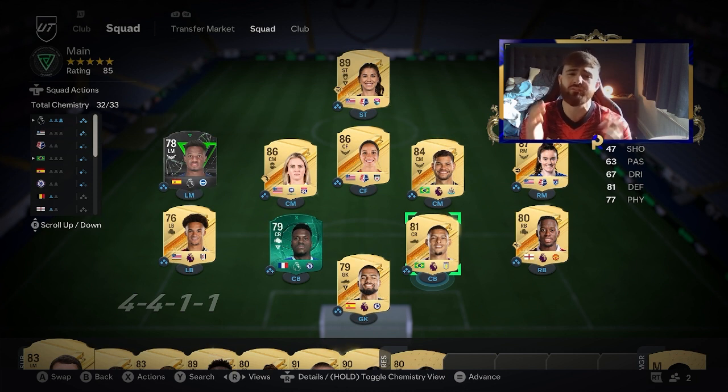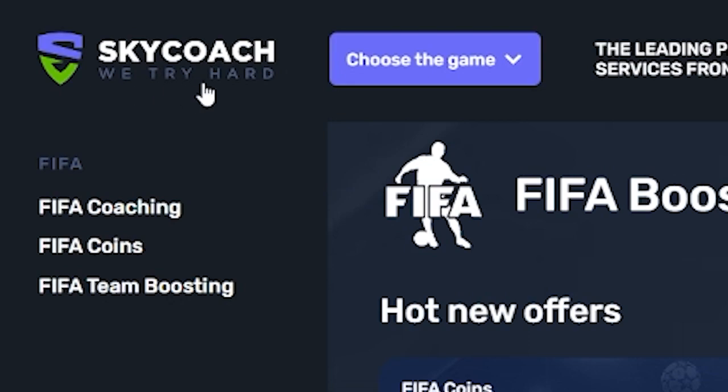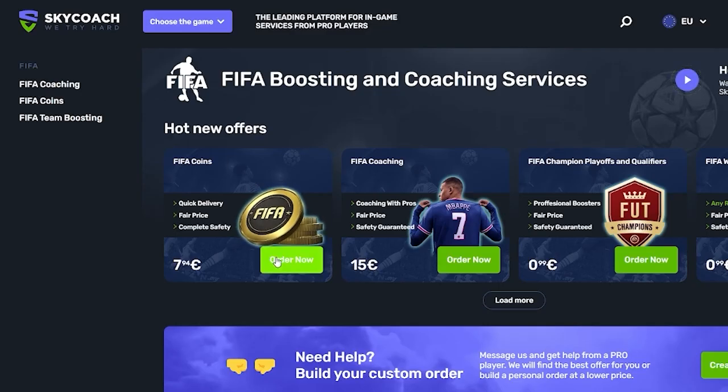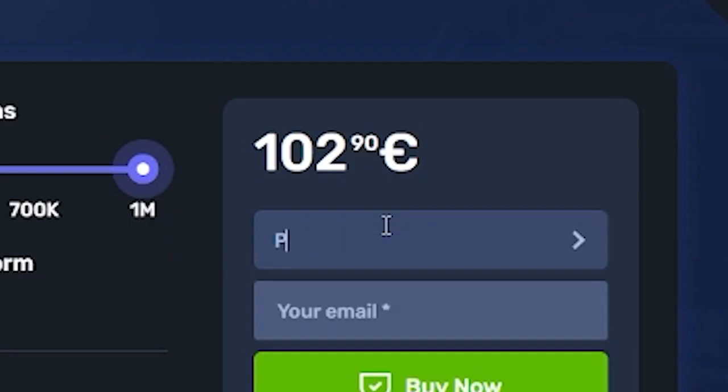If you want some coins in a quicker way, or if you're sick of losing in FIFA because your team isn't good enough, head over to skycoach.gg. Not only can they coach you in your weekend league or play your games for you, you can also buy any amount of coins you want. All services get 10% off right now with the code PRORECALL. Go check them out below.